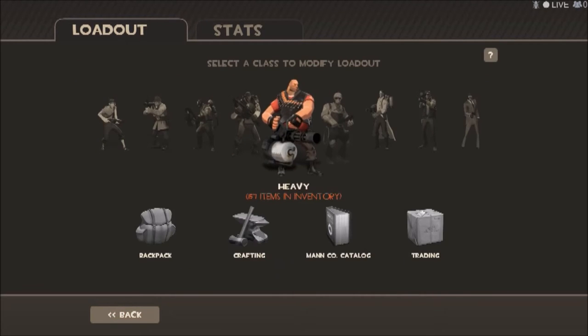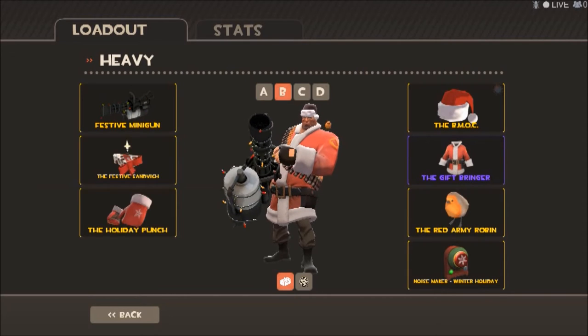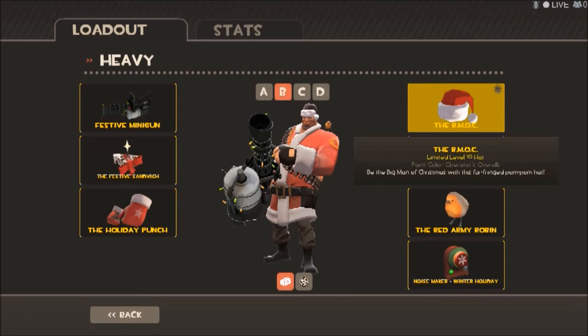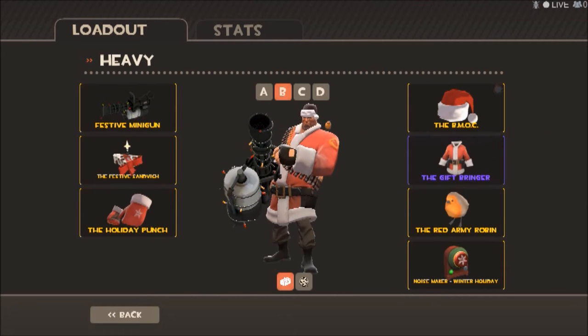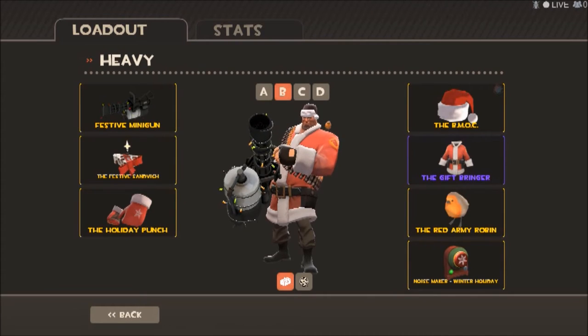Next is Heavy. Festive Minigun, Festive Sandvich, and the Holiday Punch. Then we have the BMOC, the Gift Ringer, and the Red Army Robin. Obviously Heavy definitely looks like Santa Claus — kind of does, really.